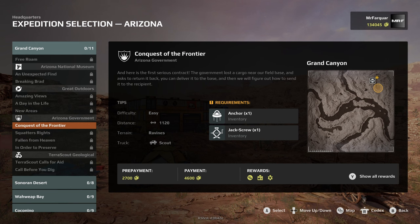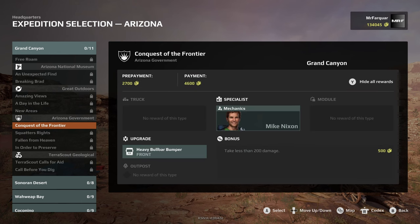So what have we got? Conquest to the Frontier — this is for the Arizona government. Here is the first serious contract: the government lost a cargo near our field base and asked us to return it. You can deliver it to the base and then we can figure out how to send it to the recipient. For this we need a scout. The terrain is ravines, about 1100 kilometers. Anchors and jack screws are what we want. Rewards will be a mechanic specialist, a heavy bull bar bomber, plus four and a half grand. Plus we get two and a half grand for going out and doing it.